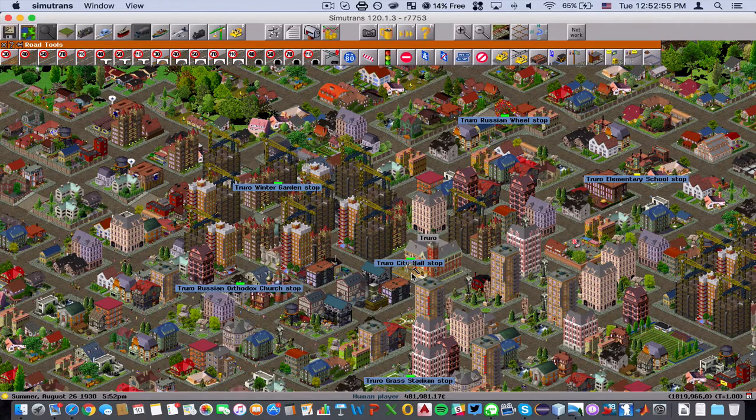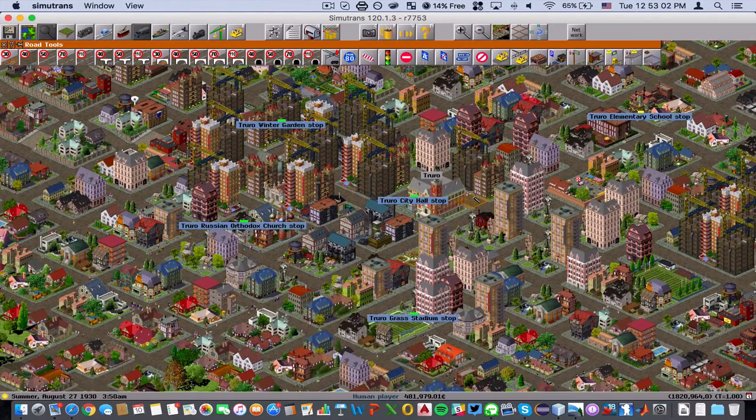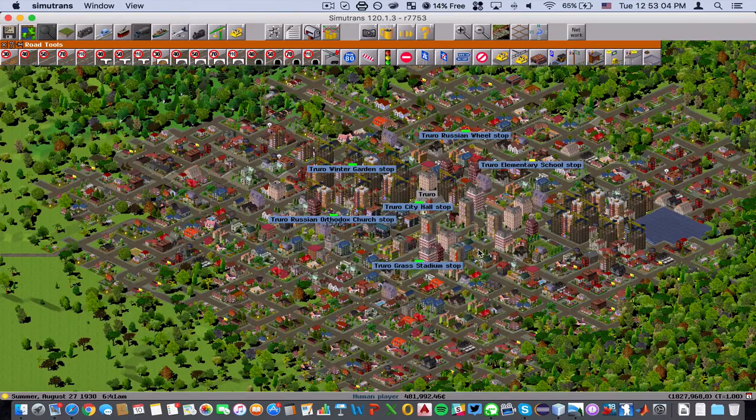Today we're going to look at expanding that bus line and connecting the industries in our map. Remember we started off in the city of Truro. We created six stops.